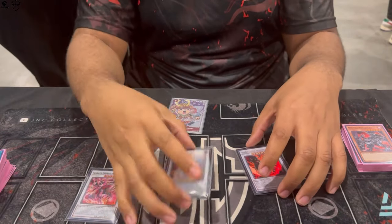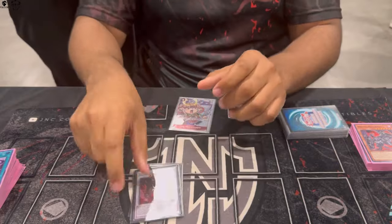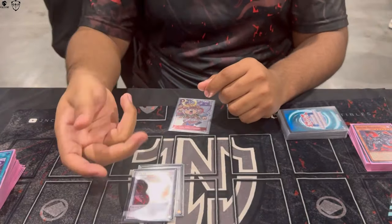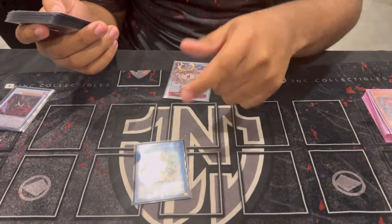Red Dragon Archfiend's effect is relevant too — if it attacks a defense position monster it destroys all other defense position monsters, so it helps you clear with Zelantis and Takei. We wanted to keep the omni-negate, and Hot Red is bigger than Nibiru, so this is better than Hero because they can't threaten your battle phase — they'd have to use Spell to protect Hero, but with this they can't.